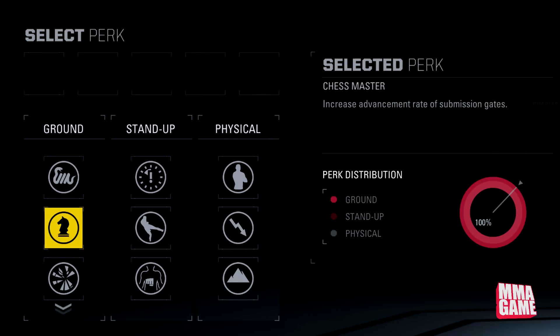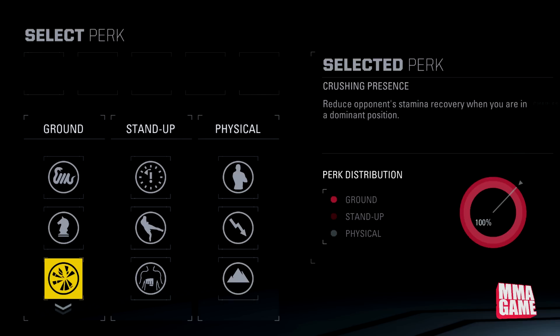Moving on to Chess Master — this is returning from the last game. It increases the advancement rate of submission gates, so the advancements come up quicker, making it a little bit tougher to escape the submission. This is a very, very good one for submissions and one of my favorites since the first game for sure.